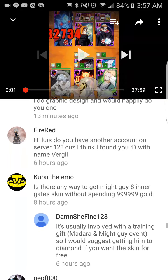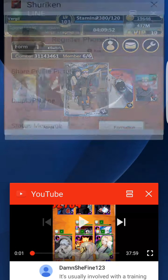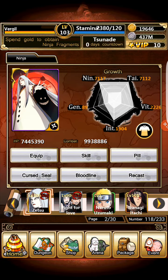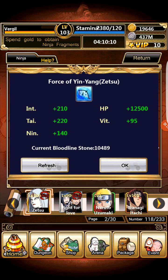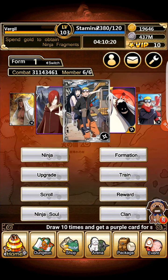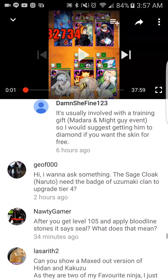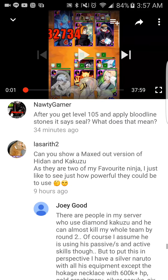Naughty Gamer asks: 'After you get level 105 and apply Bloodline Stones, it says seal. What does that mean?' The only way to open those is to refresh them. That seal right there is only open until you get it to level 120, which they haven't released yet. So sorry — it's not out yet. That's why it's sealed. Nobody has it, and until they release the level 120 cards, nobody will have it.